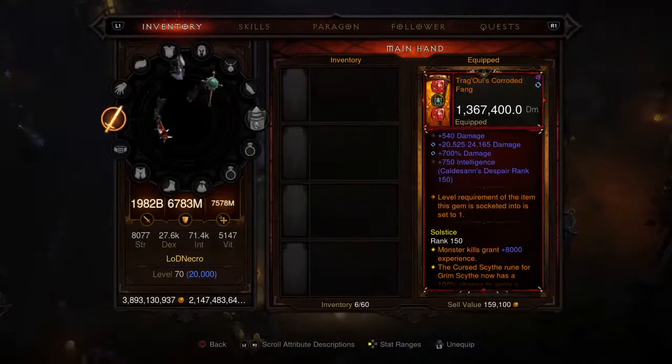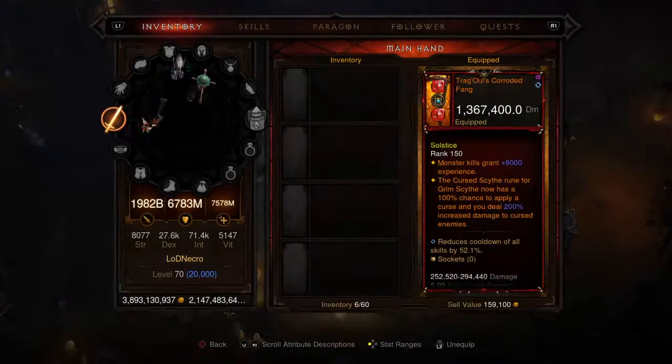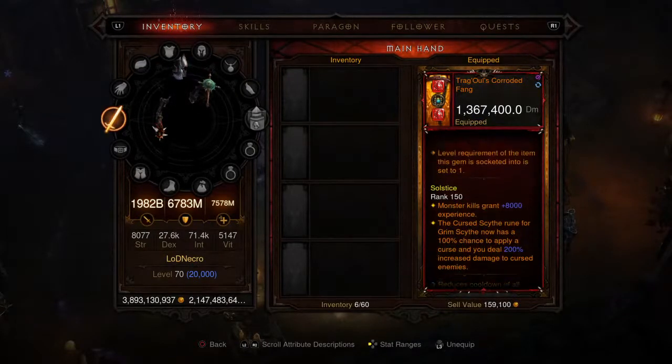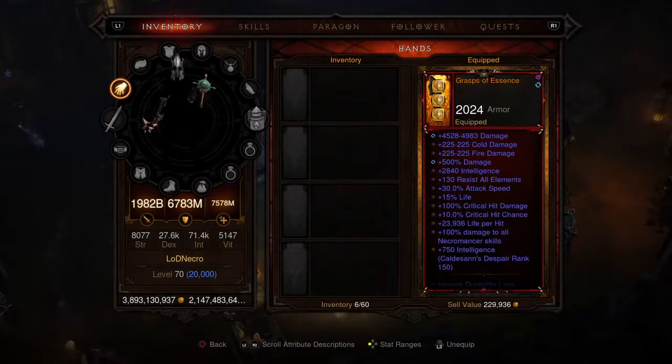We have the Trag'Oul's Corroded Fang for our weapon — very good indeed. It buffs the Cursed Scythe and the Grim Scythe. If you want to use those skills you can, because Legacy of Dreams allows for a lot of different skill combinations, so feel free to play with it how you see fit. This is a level one Primal Ancient Legendary Scythe with four affixes.